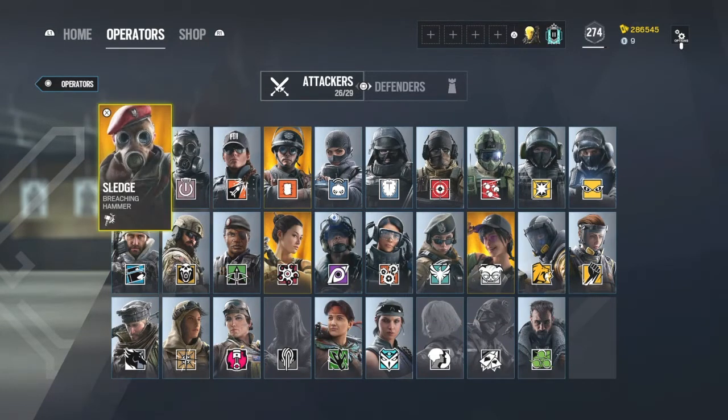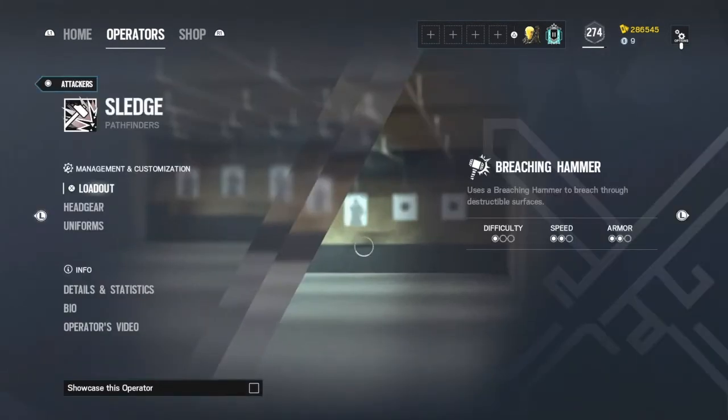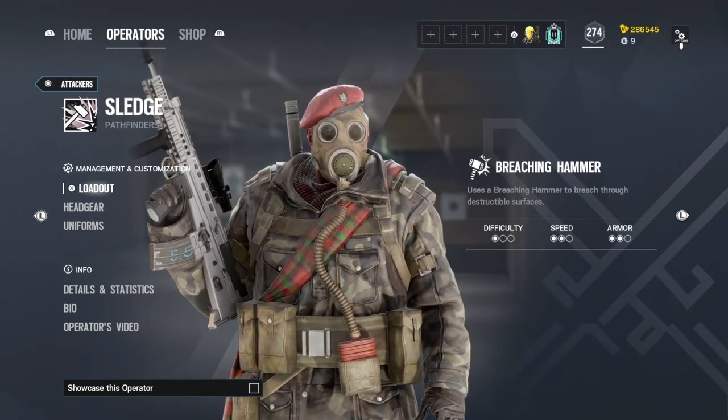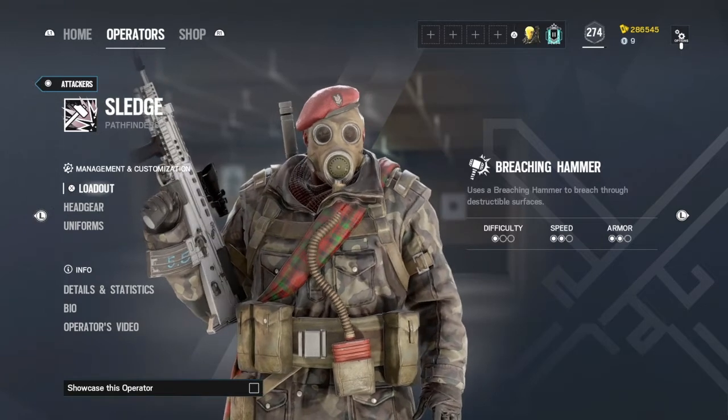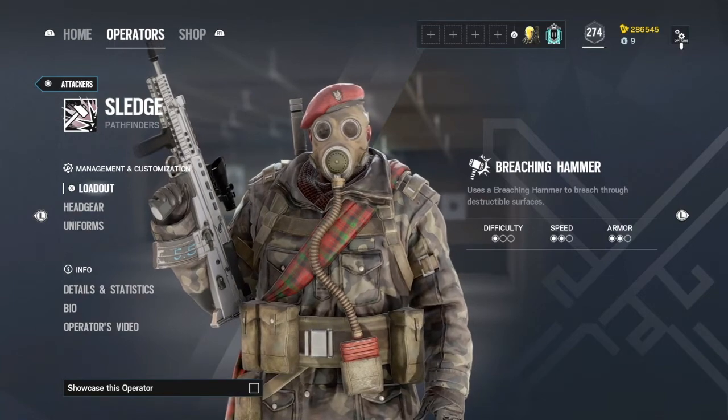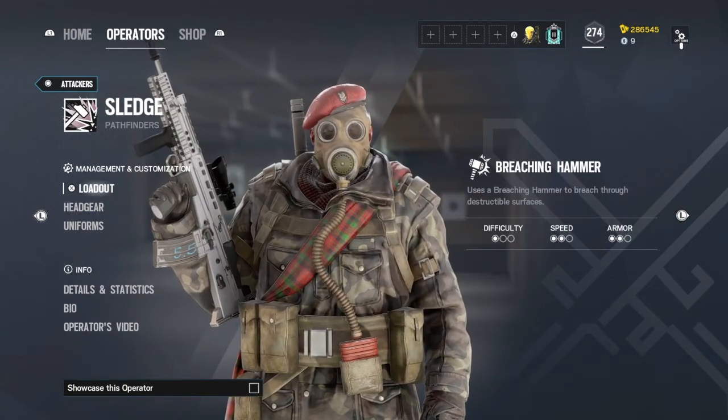On to number three — I would say Sledge. Sledge is a great operator. He's one of the operators I tend to use a lot because he's so easy to use and he's just that operator that's so versatile. You can play vertical, you can break down barricades. You bring a lot of utility and you don't require a lot of experience to use that utility.